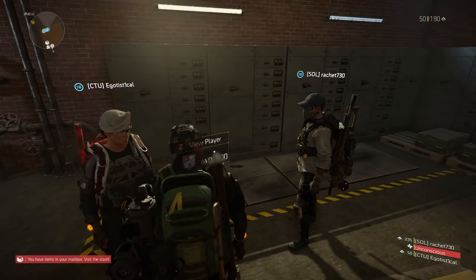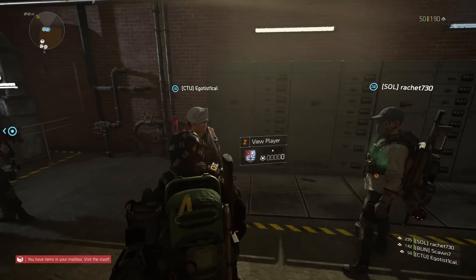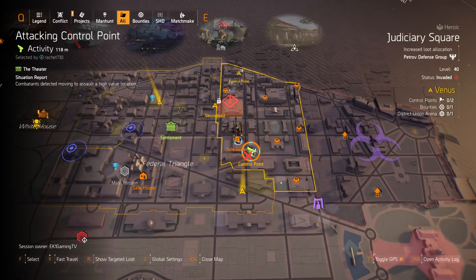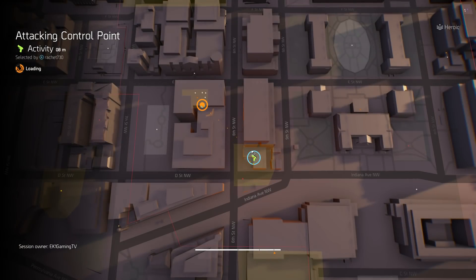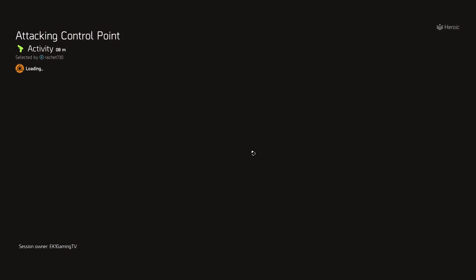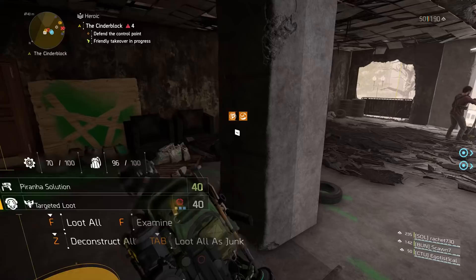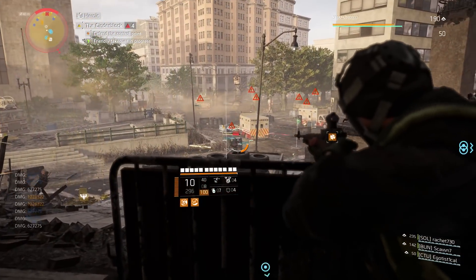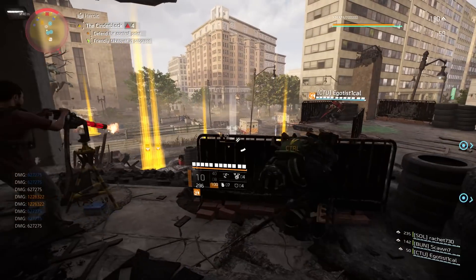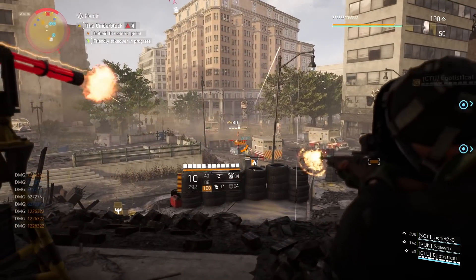Sorry about the interruption there. Just to let you know, if you accidentally die or accidentally fast travel to the safe room, that boss may accidentally respawn — and it may also accidentally give you more loot. So eventually you're going to have a lot of loot on the ground, obviously because of the boss that keeps dropping loot for you. But it's an in-game activity, guys.